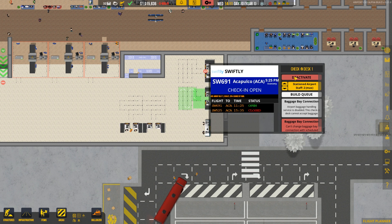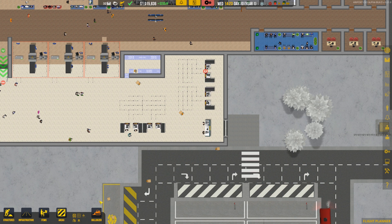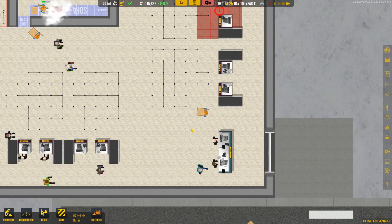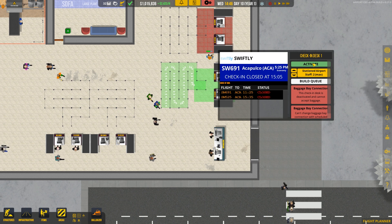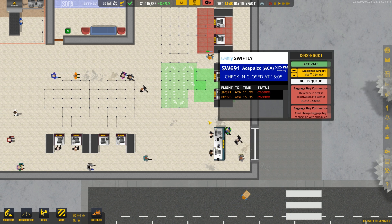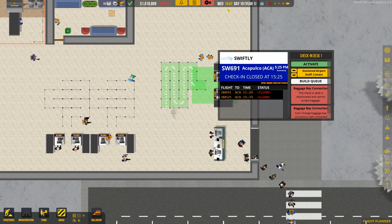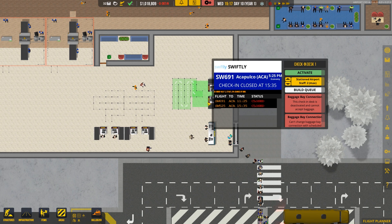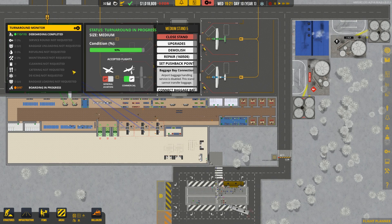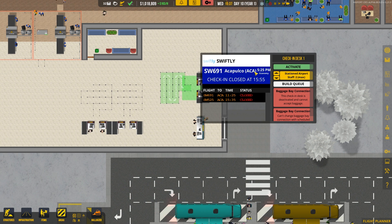Let's deactivate this one, and now we should be able to delete those — but no, we can't delete this one. It says there are flights scheduled there or something. It's showing as active. Closed check-in closed at 15:05 — so maybe we have to wait until 15:05 for that to go. Nobody is assigned over there, so why can't we delete it? We're just going to have to fast-forward. We'll activate it back up and deal with it later.